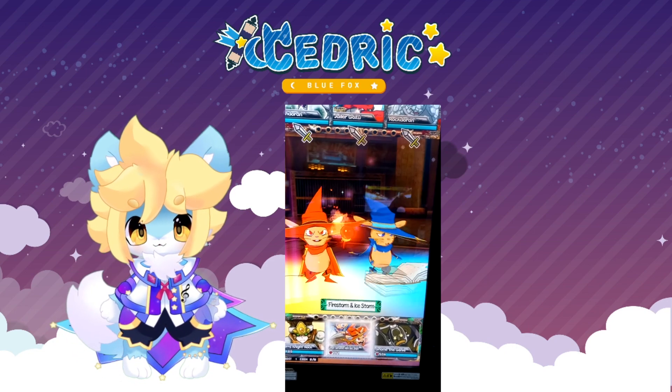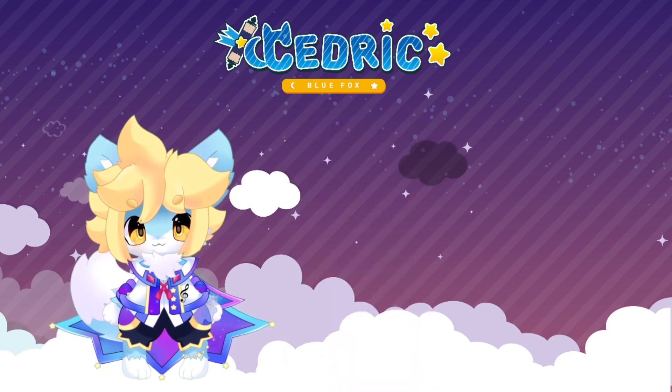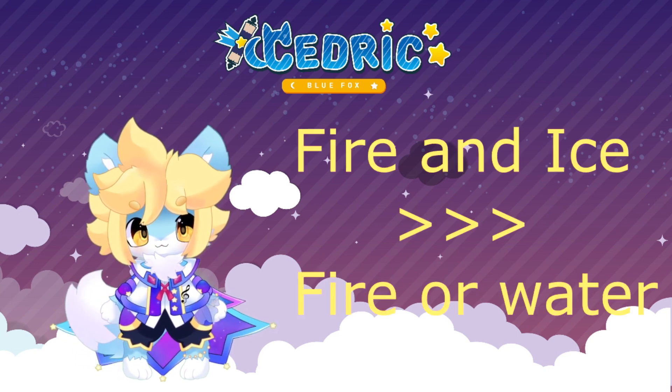The first new move is fire and ice storm, which deals dual elemental area of effect damage. You'll deal a lot of damage if you hit fire or water types.